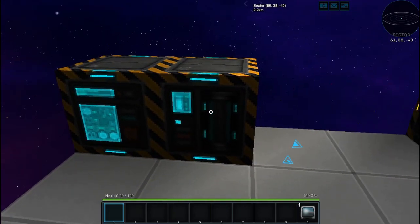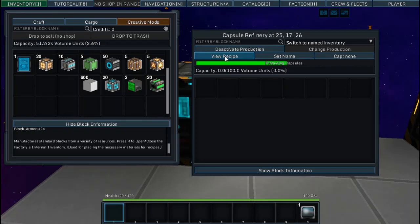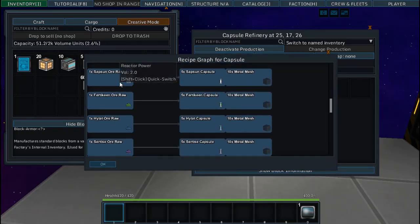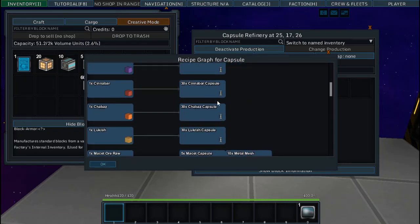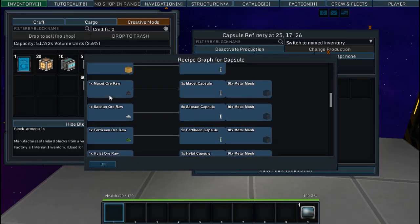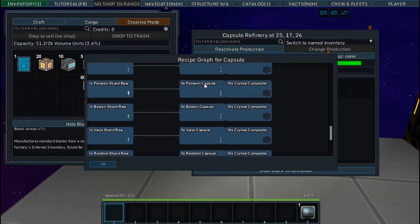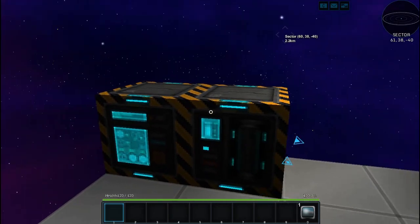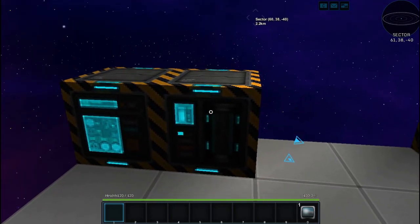The capsule refinery is used for most of your processing. It will turn raw resources you gather from asteroids or planets into the according material. Blocks turn into 30 capsules of themselves. Ore turns into 5 capsules plus 10 metal mesh. Shards create 5 capsules and 10 crystal composite. This is why you don't normally use the micro-assembler — you already get crystal composite and metal mesh on their own.